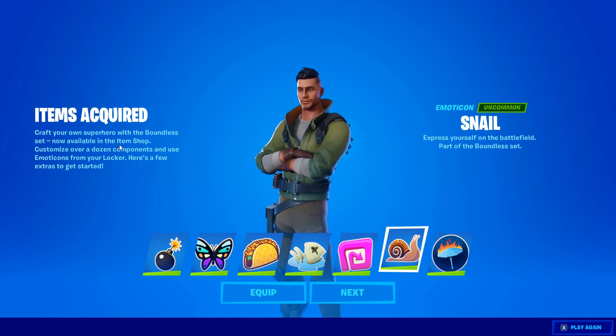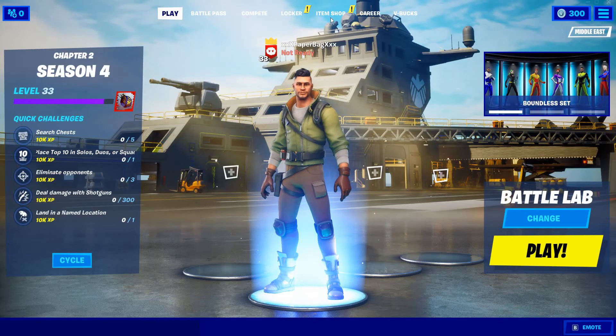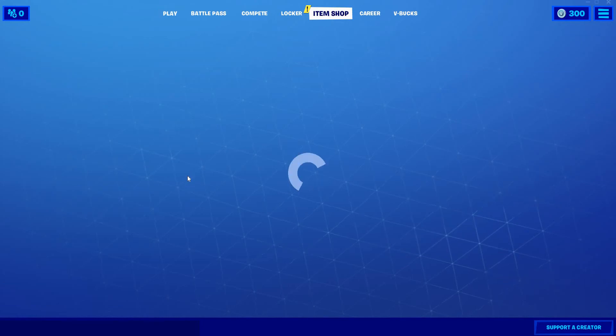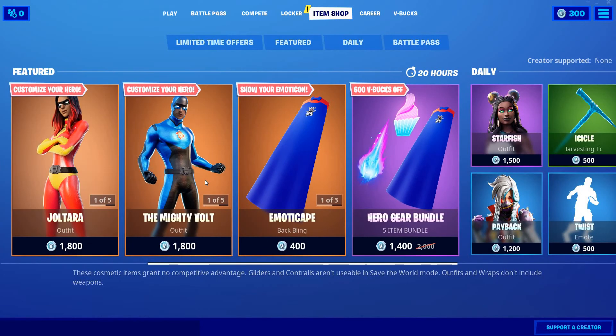Craft your own superheroes with the bundle set, now available in the item shop. Customize over a dozen components and use emoticons from your locker. Here's a few extras to get started. In the item shop these new things allow you to use your emoticons.